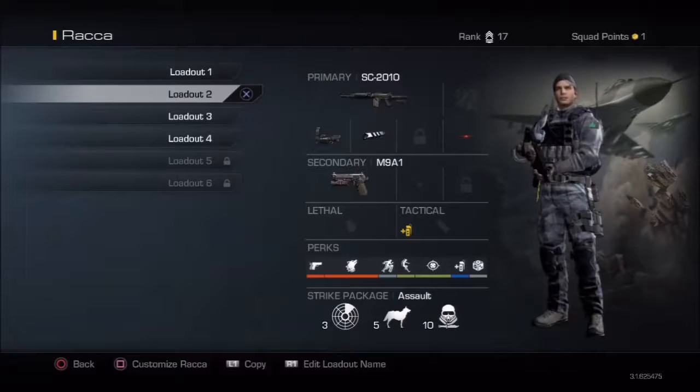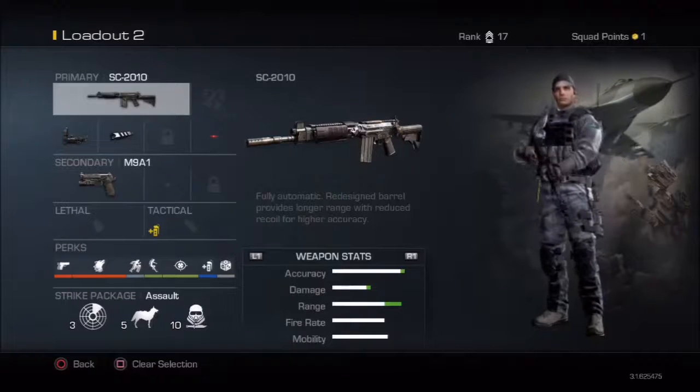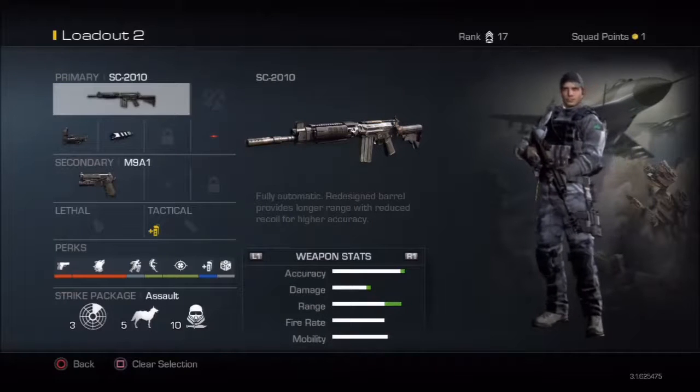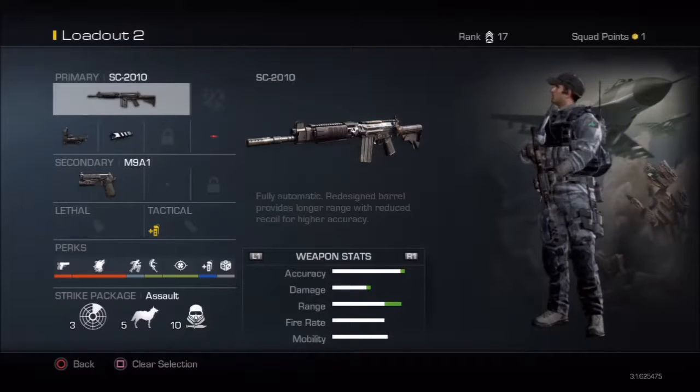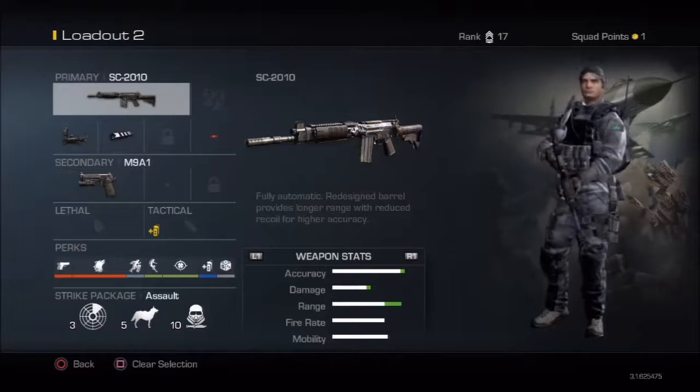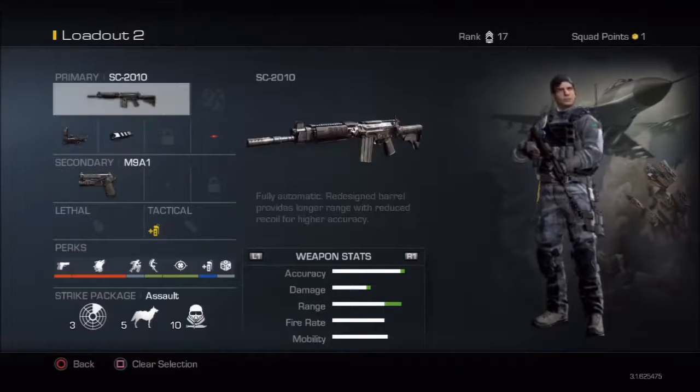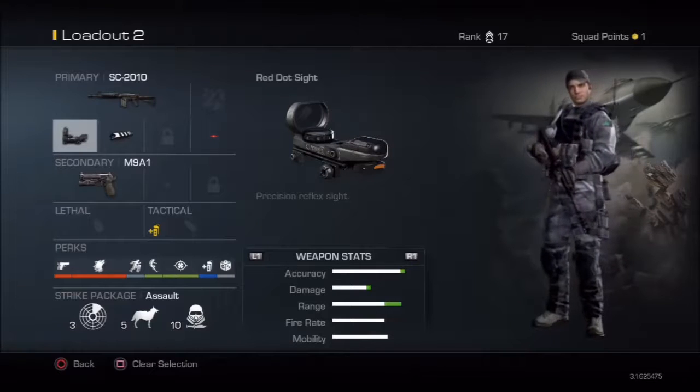My next class is the SC-2010. You actually start out with this weapon. It's very good — it has very low recoil and does quite a bit of damage, especially if you put on the muzzle brake, which increases damage at long range. The iron sights aren't terrible, but I'd rather just have a reflex sight on it.